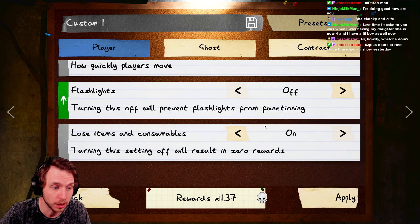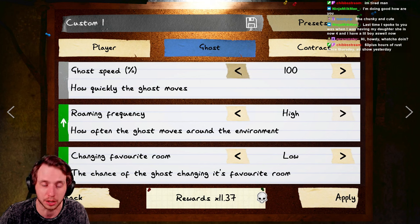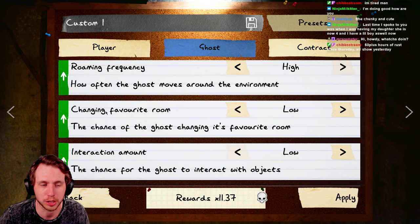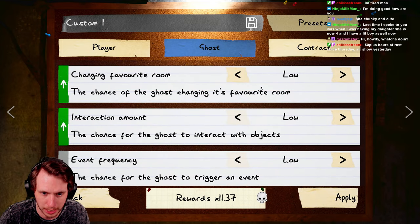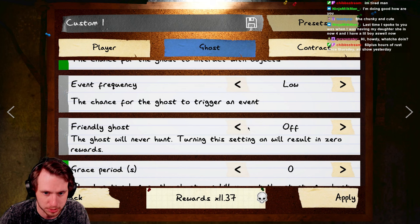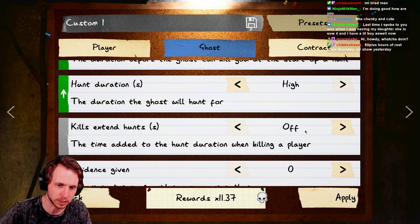Lose items and consumables: obviously on, because if you turn this off it results in no rewards, and we want lots of rewards and XP. Ghost speed is at 100 — if you're feeling frisky you can turn this up and lower player speed for maximum rewards, but let's keep it realistic. Roaming frequency: high. Change favorite room: low. Interaction amount: low. Event frequency: low. Friendly ghost: keep this off, because turning it on makes everything go to zero.